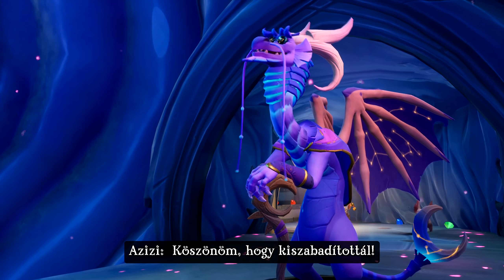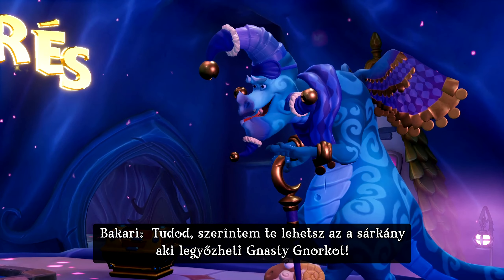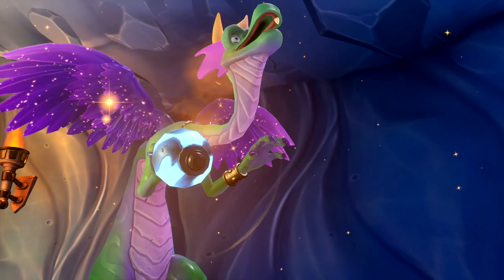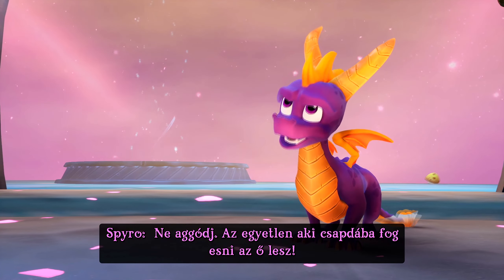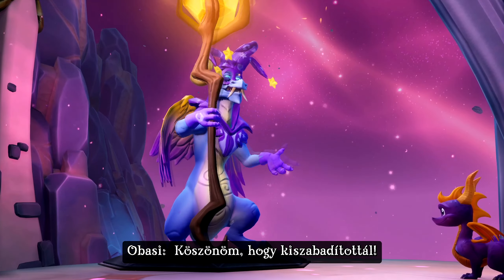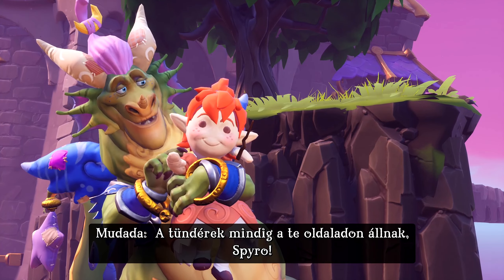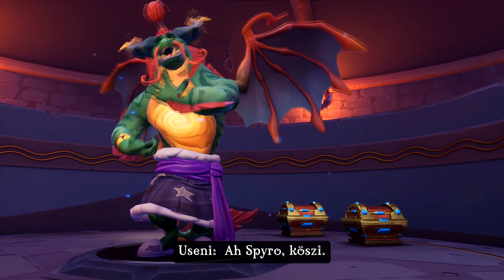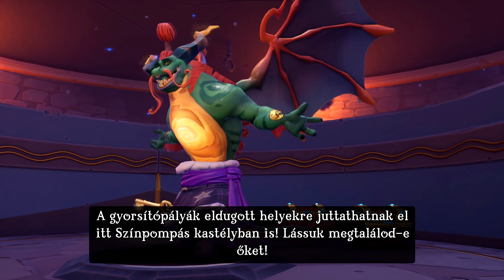Thank you for releasing me. I think you just might be the dragon to defeat Nasty Gnorc. That's me alright. Thanks, Spyro. I'd love to help you catch Nasty, but I'd really hate to be trapped in crystal again. Don't worry — the only one that's gonna be trapped is him. Thank you for releasing me. Berries are always on your side, Spyro. Supercharge will get you to new places here in Lofty Castle too. See where it takes you.